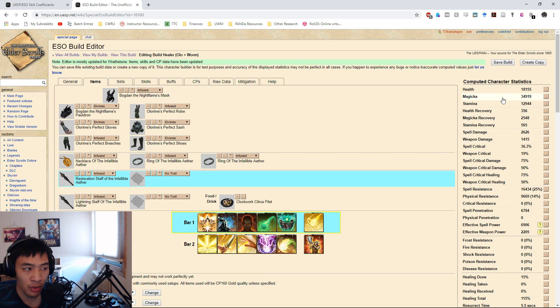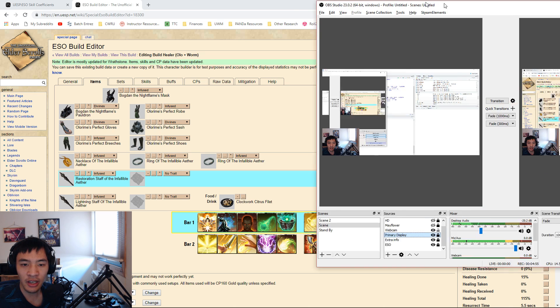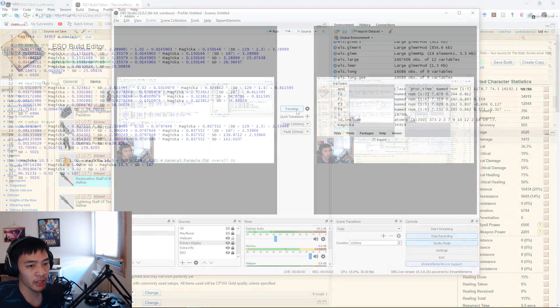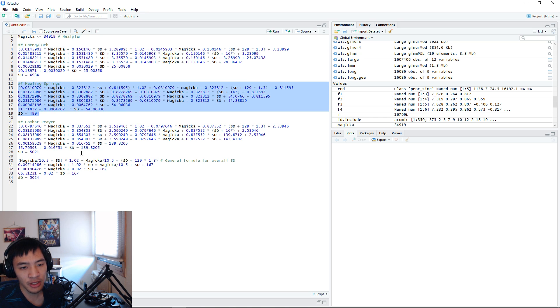I used this particular build - Olorime with Infallible Aether - though max magicka may vary slightly depending on the sets running. For example, running Worm instead would give more max magicka due to its initial max magicka bonus. This is with Warhorn applied, which gave the 10% initial max magicka, putting us at about 34,919 max magicka. From there I looked at the three main healing moves you're going to see used: Energy Orbs on top, Healing Springs in the middle, and Combat Prayer on the bottom.